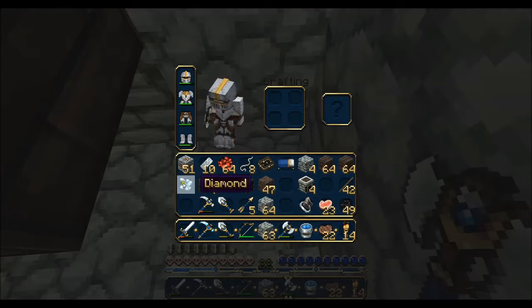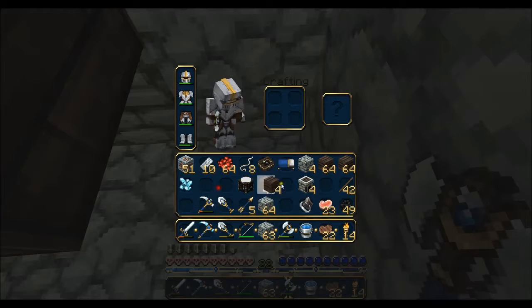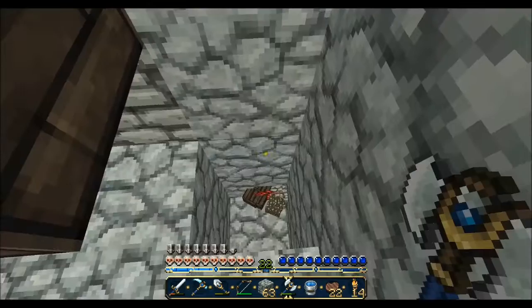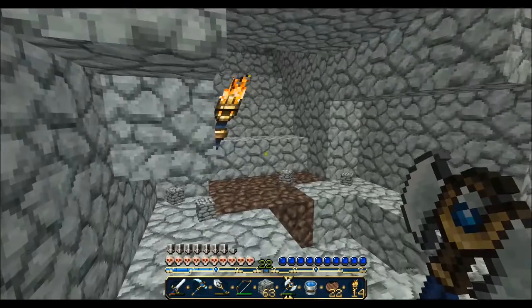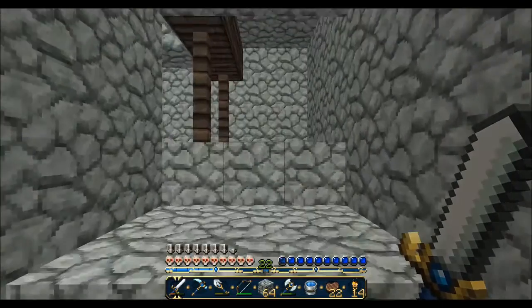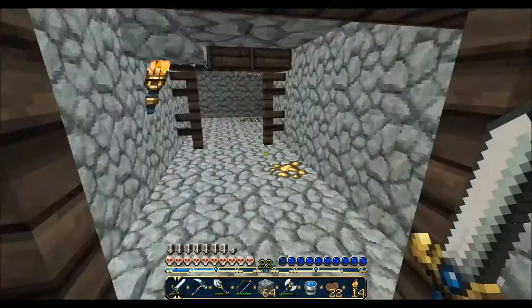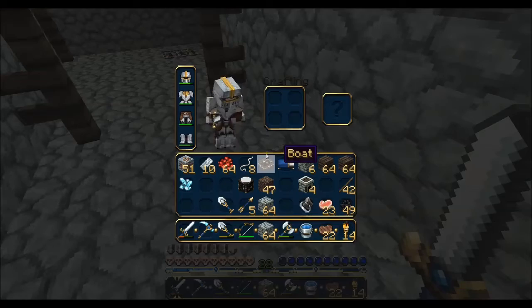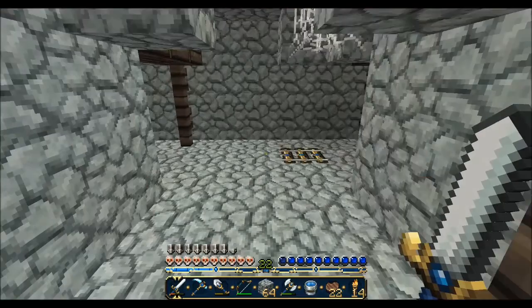We have that much redstone already. We only need one stack — that's more than enough. Throw out some planks. Alright, good enough. Don't really need that string either. And I don't really think I need gold; might be nice to collect a little bit, but I don't really see a need for it, even if I can make a helmet or something.